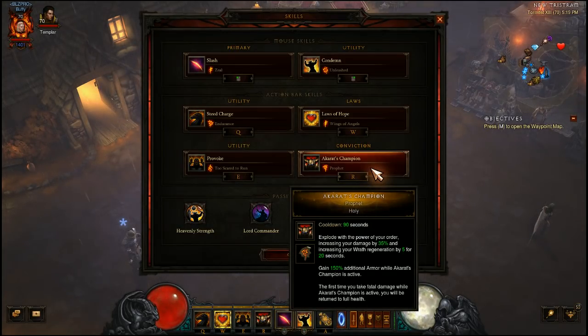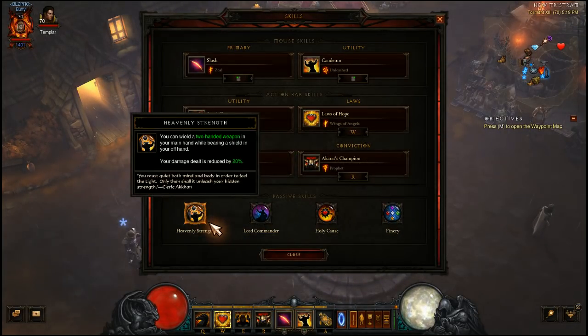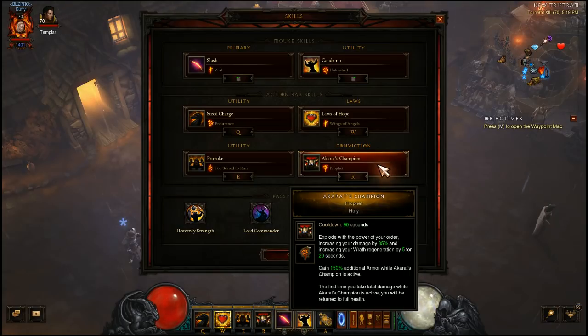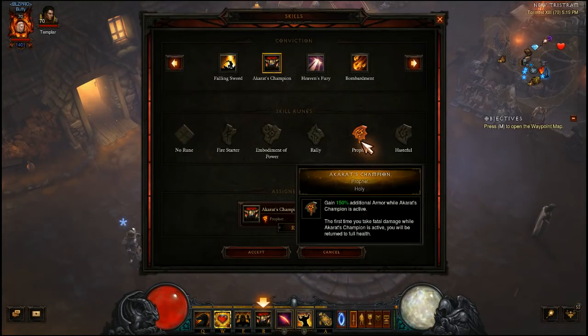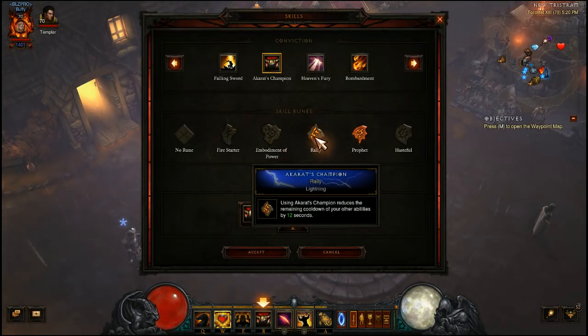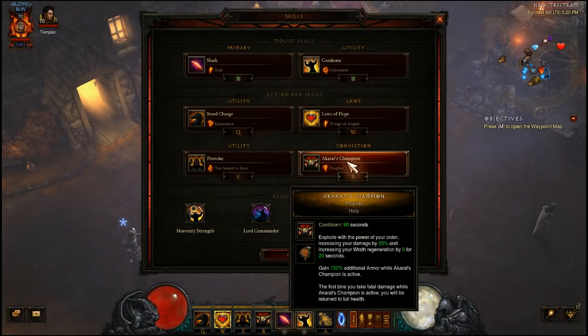For Akkarat's Champion we run the Profit rune for the cheat death, since we're not running an actual cheat death item. If we somehow take fatal damage — maybe we run out of gold for a second — at least we cheat death there. Dying is inefficient, staying alive is efficient. If you don't want that route, you could run Embodiment of Power to help Wrath generation, or Rally to reset cooldowns if your horse isn't coming back as fast as you'd like.